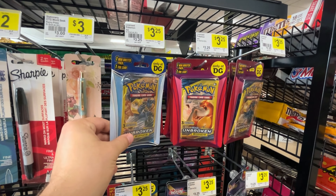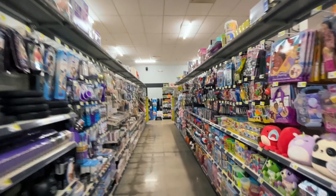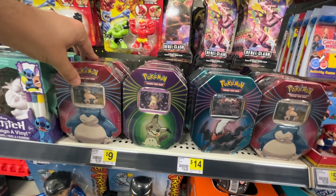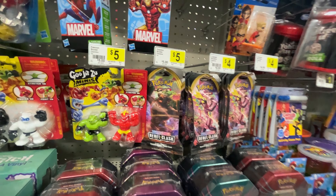It looks like we do have some Unbroken Bonds packs here, Yu-Gi-Oh! and tops as well. Let's check back in the toy section. Oh wow, they've got quite a lot actually. I got these 10s here, Rebel Clash boosters. That's honestly a lot more stock than we ever really see at Dollar General. But nothing I want to pick up today - not too interested in those 10s or Rebel Clash. Let's head on to the next store.